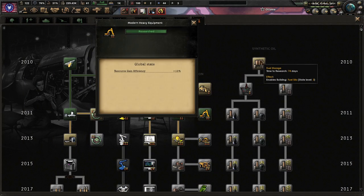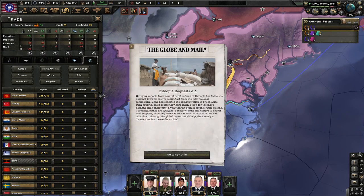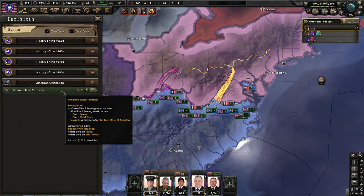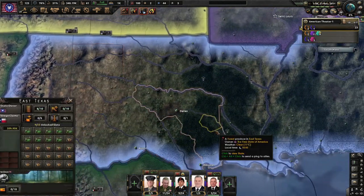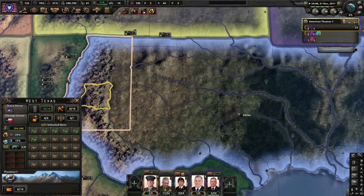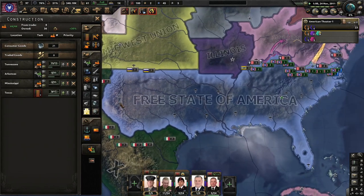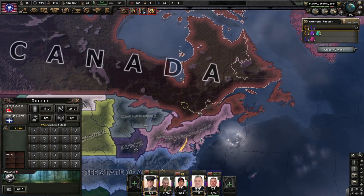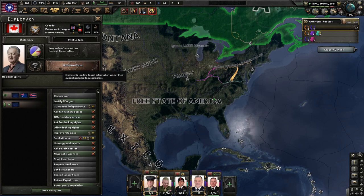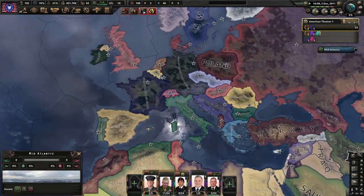Modern heavy equipment — very, very good. Go ahead and grab some synthetic oil just because we might want to research and get some oil refineries for more rubber. Ethiopia requests aid. Oh, integrate Texan territories — gains core. Do we not have cores on Texas and West Texas? We don't. We got East Texas but not Texas or West Texas. I guess no one cares about New Mexico — I guess we just call it West Texas now. New Mexico doesn't have actually that many people. How's Canada doing in the Red World timeline? Preston Manning, Progressive Conservatives. What does that mean? Progressive Conservatives — conserving progressivism, or go hmm. Whatever.